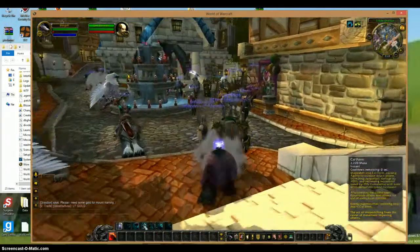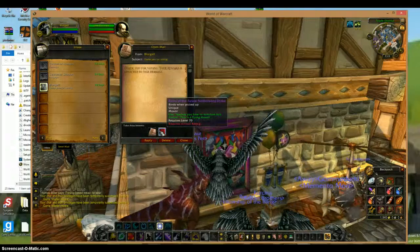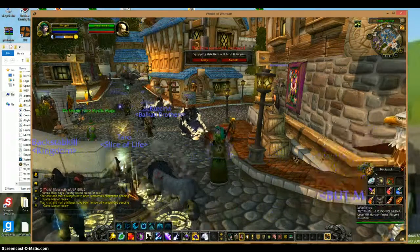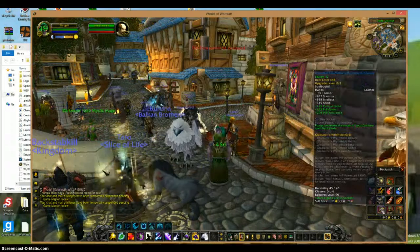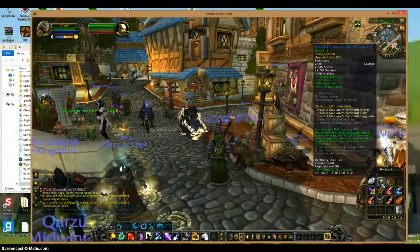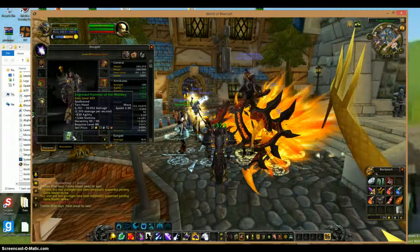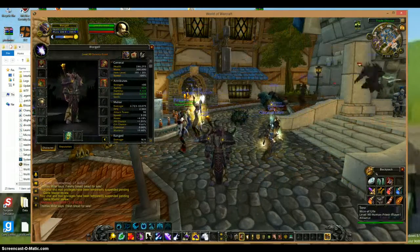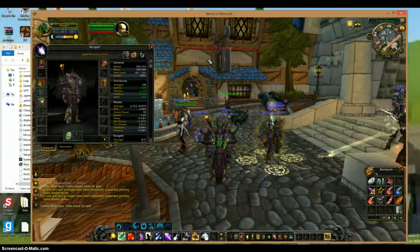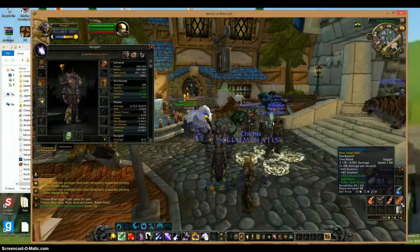As a druid I can change into a cat, a bear, fly form, and some other cool stuff. Let's take this, this, and this. I can't take that one yet — I don't know why. Let's see the armor I just got: it binds to me, it's all Dreadful Gladiator gear. This item does nothing — it's for offhand, but I can't equip it offhand because I have a two-handed weapon. It's a really pro two-handed weapon so I won't swap it out.